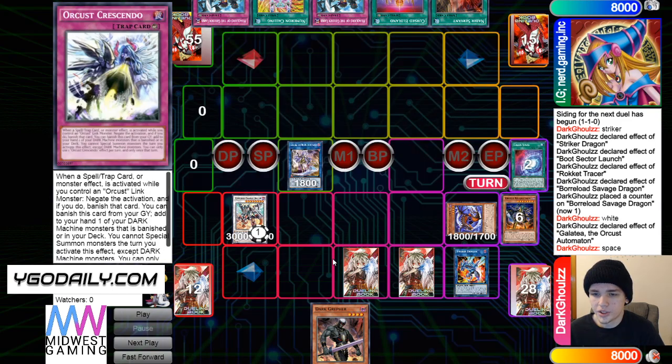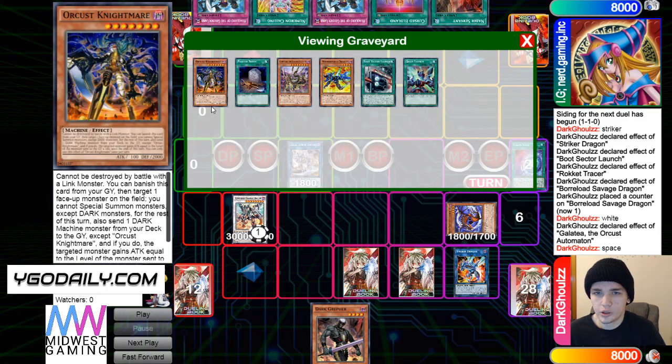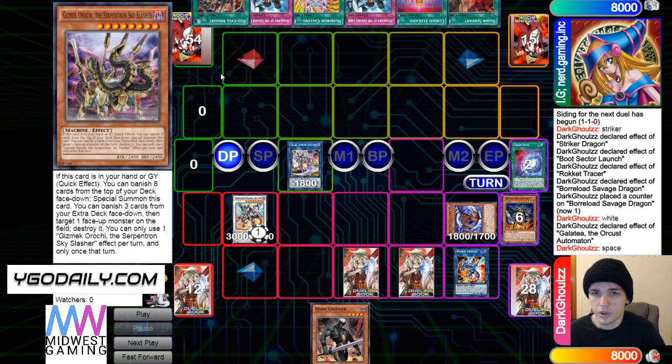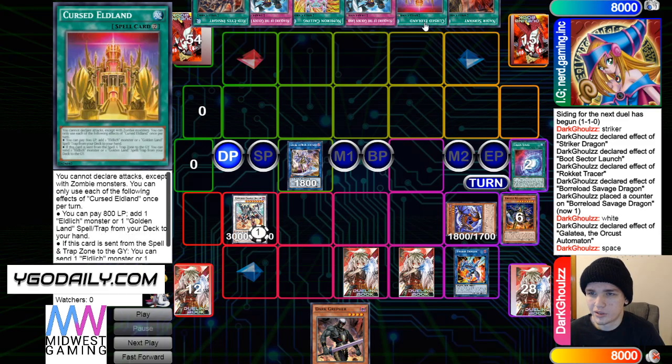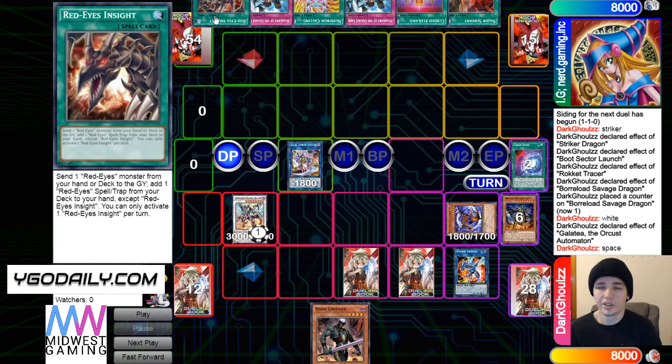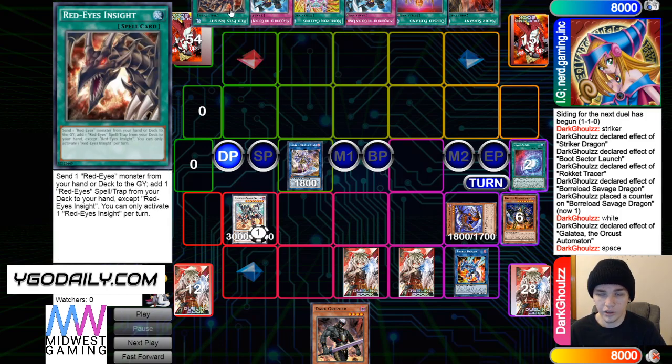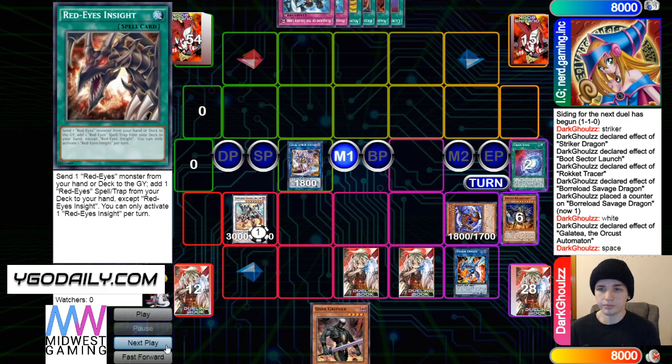The great thing about Orcust — and it's always been this way — is their first turn boards are never too insane. It's just the fact that once they do their combo first turn, they're playing forever. Like there's a follow-up right here once it's in grave. He has Gizmec. He had Nadir Servant, Cursed, Wakeru, Numeron Calling, Wakeru, Red Eyes Insight. So wait — he's also playing Eldlich in this deck. So this is Invoked, Dogmatica, Numeron, Eldlich, and a lot of Red Eyes stuff in it. That's a lot of decks in one deck — this deck's insane.